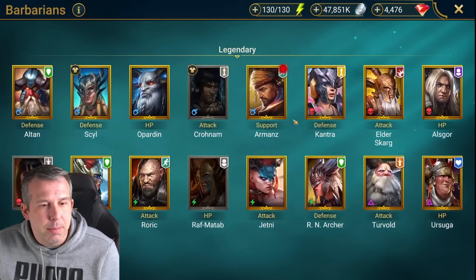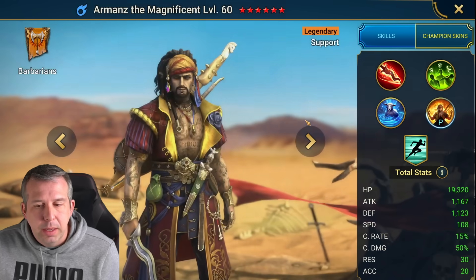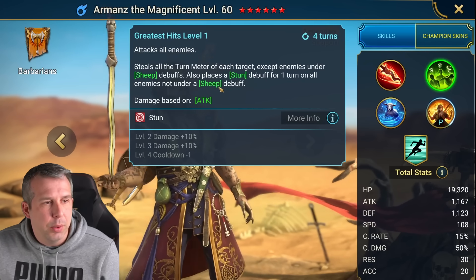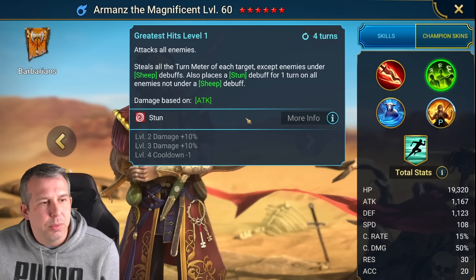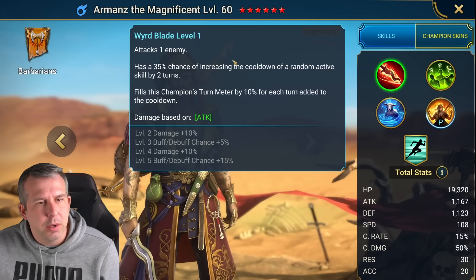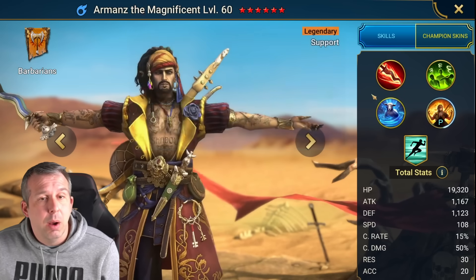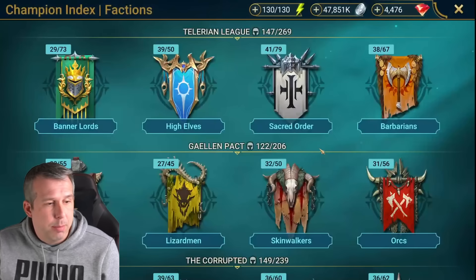Let's look at Armand's - he's going to be the fusion. I've already spoken about how nutty he is. He's got a high base speed of 108. I will do a video separately testing him because I think he's going to be an exceptional champion. His A2 steals all turn meter from a target - except people under sheep - and stuns them for a turn. That is kind of nuts. He's also got increasing cooldown of skills, the ability to sheep someone, and buff cleanse. I'll test whether he can get through stone skin. Ultimately he will be a game changer for just about anyone playing the game.